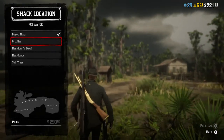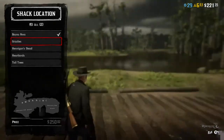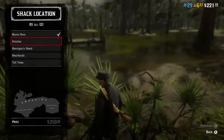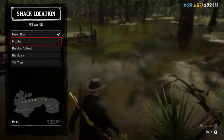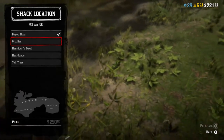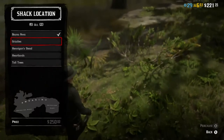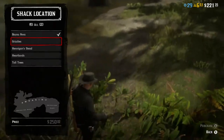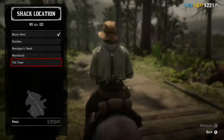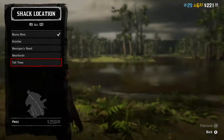Number four is the Grizzlies. The Grizzlies are a better location — a little bit closer to certain places and just all around slightly better than the Hannington Stead. If the Hannington Stead is a one, the Grizzlies is about a 1.7. Next I would say would be Tall Trees, which bumps up to about three out of ten.